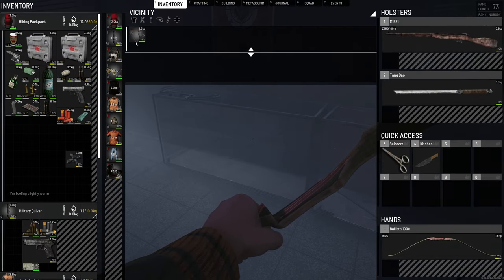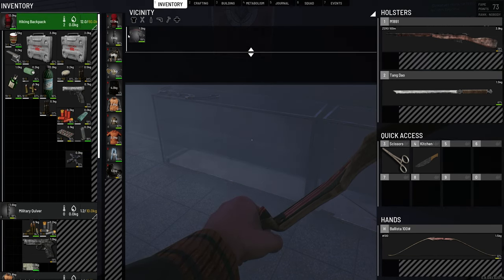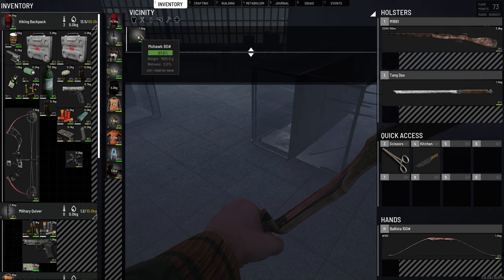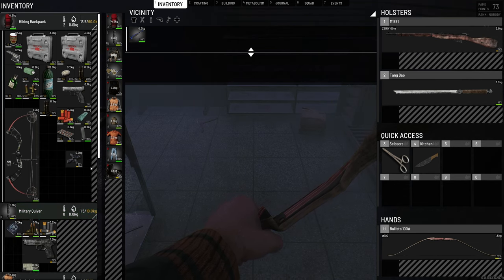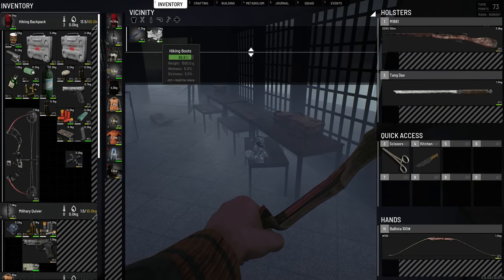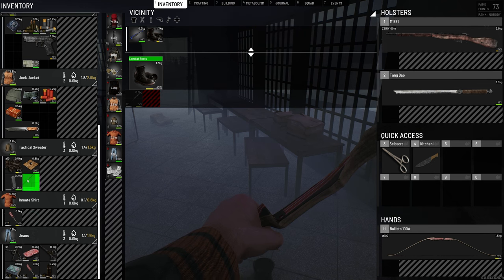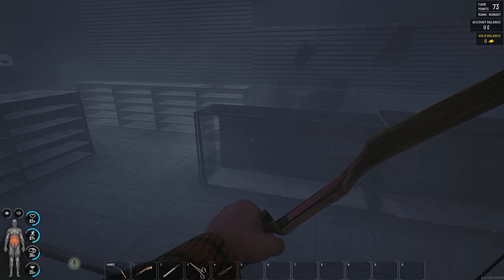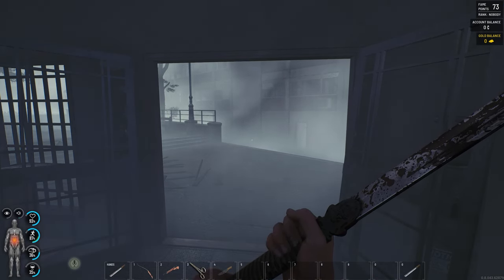We haven't got any arrows left but there's also a compound bow, so I can take both and choose later. There's a fishing rod, an advanced compass. New military boots — they don't have inventory space but inventory space isn't going to be a problem anymore. So we've got a sniper rifle, one of the best melee weapons, and two of the best bows in the game. We can put the silencer on.